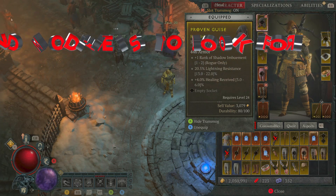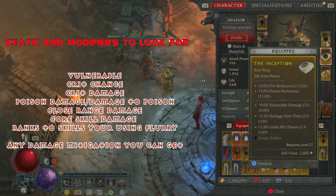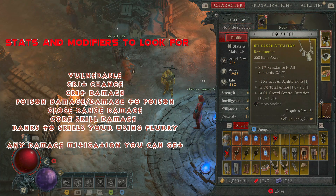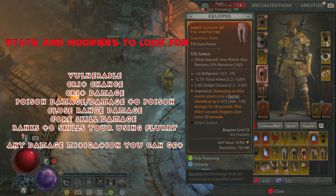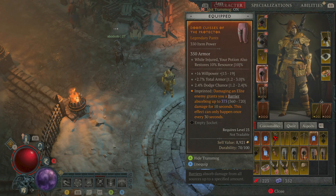If you can find extra ranks of Flurry on your gloves that's really going to help out, as well as if you can pick anything up with additional damage to poisoned enemies. Mine is far from the best gear — I'm showing it from a beginner's perspective. A few things you will want to do: make sure you open up the Occultist as early as possible and put in a few of these aspects, as they're really going to help it shine. The first one is this one right here — damaging a melee enemy grants you a barrier absorbing up to a set amount of damage for 10 seconds, but this can only happen once every 30 seconds. Anytime you can get additional mitigation for the Rogue class it's well worth doing, and barriers are really good on pretty much every class.